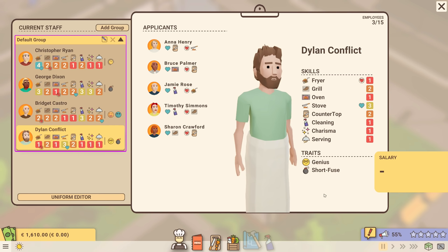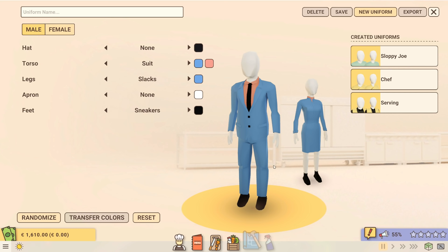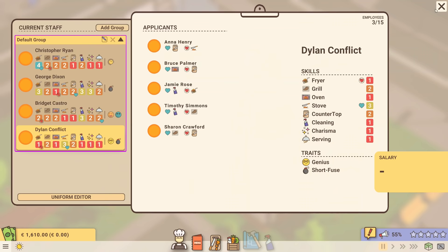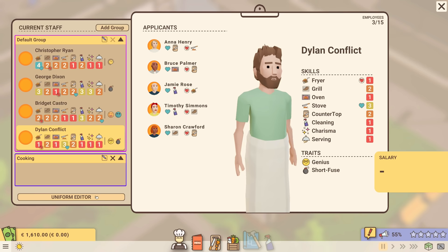Making your own avatar isn't the only thing you can do — you can actually edit uniforms, and I love the fact that you can do this. It's so cool that you can customize and save uniforms. This is the one that comes with this particular mission. I made one as a chef outfit and one as a server's outfit, and I think they look pretty cool. It's very tempting to add a cleaning group as well, but I haven't really talked about cleaning yet.